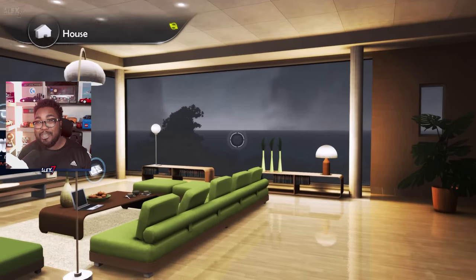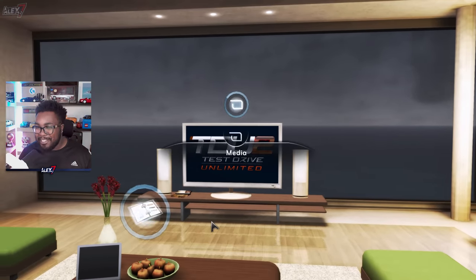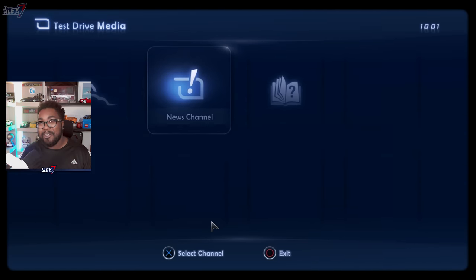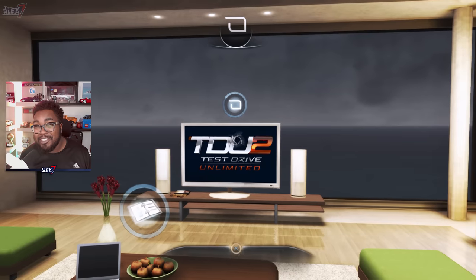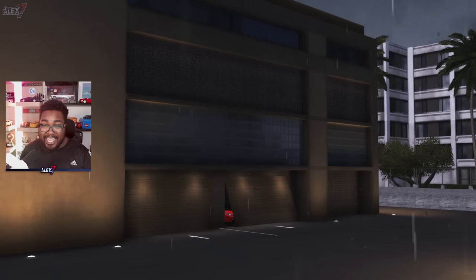So every month until launch, we're going to be getting new information for Test Drive Unlimited Solar Crown. It's the month of May, and that means we have the third letter today. This one goes over not only the Solar Hotel, but also goes in detail about houses, which we'll get into later. So without further ado, let's get straight into it.